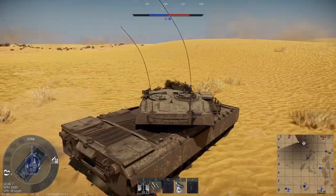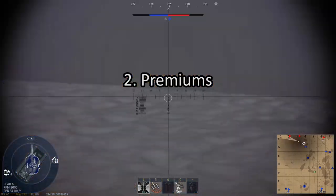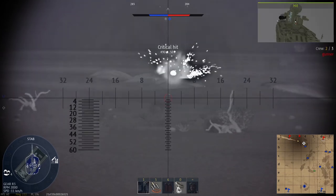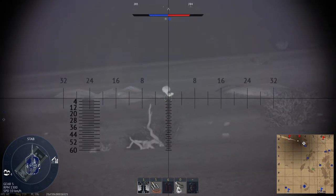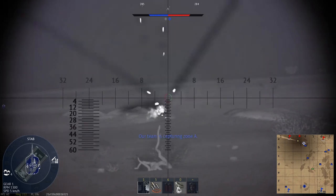Number two con is premiums. Since modern tanks are now Tier 1 to 5 instead of Tier 5 to 7, premiums will have to be readjusted in price and rewards. While this is a benefit to people who haven't purchased the premiums, people who already bought them will feel robbed. The World War II end-tier premiums will also become even more expensive.